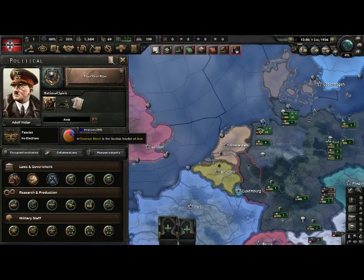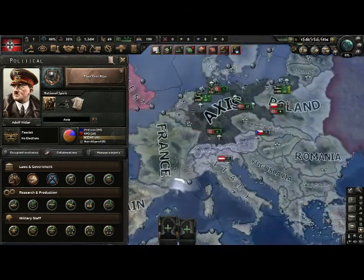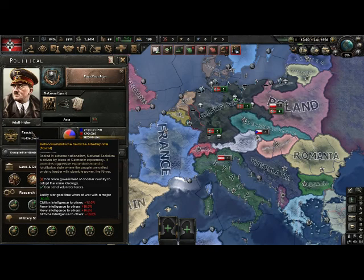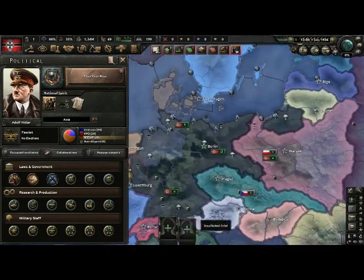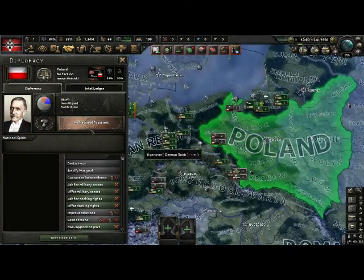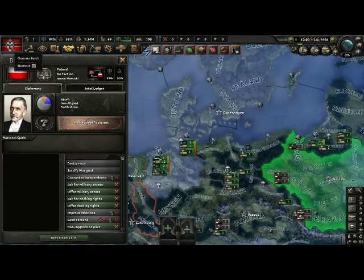As Germany you have a faction called the Axis. To see your factions you press on this star and it shows up here. You don't really have to worry about that right now. Then lower than that there's fascists — you don't have to worry about it just that you're fascist. When you're fascist you can justify war goals and stuff. On the base game you need world tension to justify on other countries, except if you're fascist or communist — if you're that, you can justify at any world tension if you have political power.